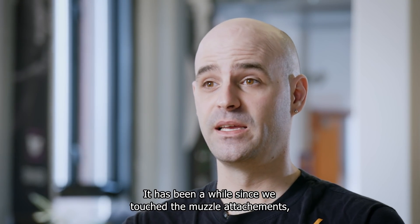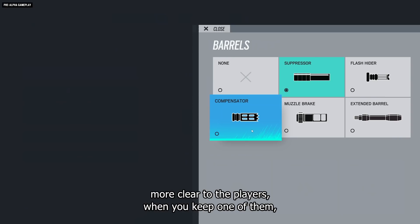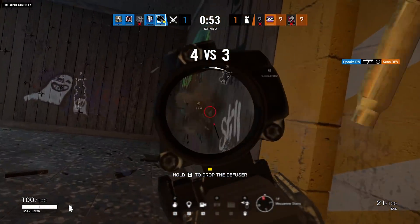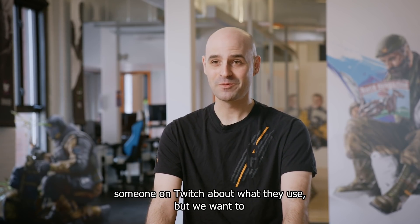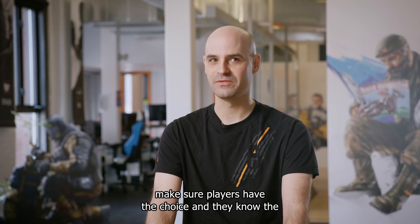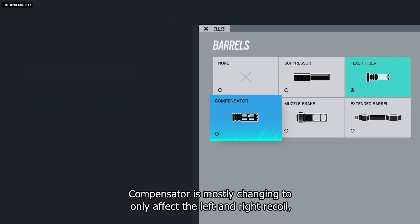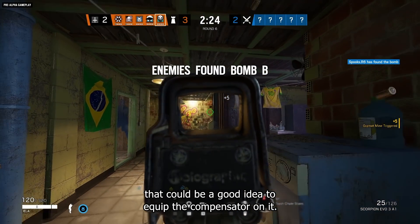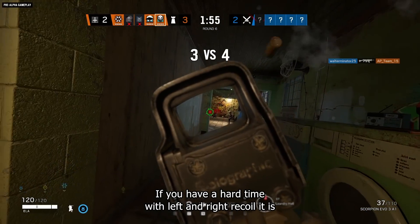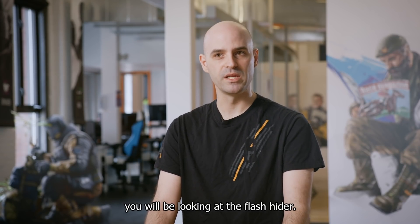Muzzle attachments are receiving changes to make them clearer to players. Currently people ask friends or Twitch streamers what to use, but we want players to have a real choice and understand what each attachment does. The compensator is mostly changing to only affect left and right recoil — if you're missing shots due to horizontal recoil, that's the attachment you want. The flash hider now only affects hop time, so if a gun kicks too high too quickly, you'll be looking at the flash hider.